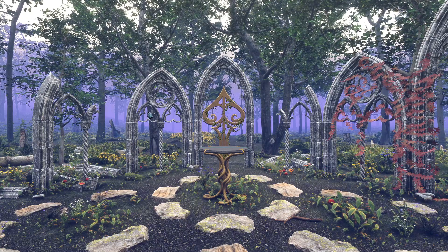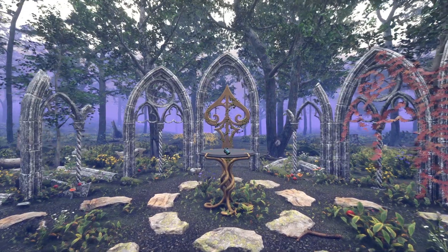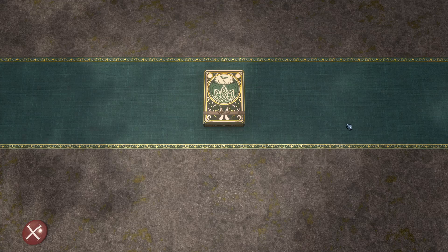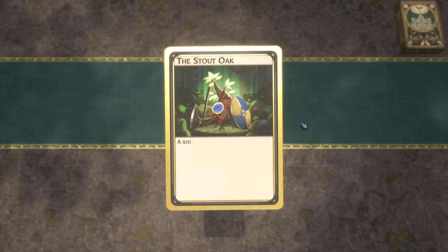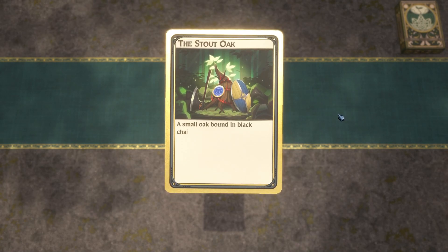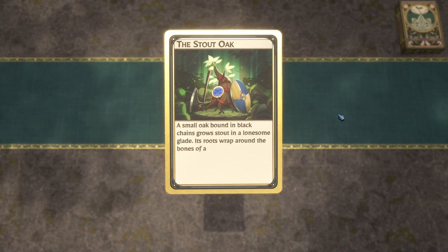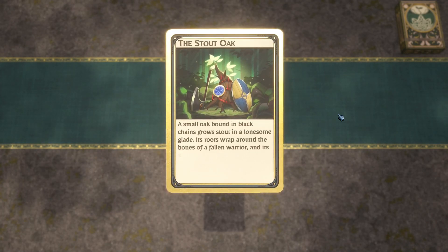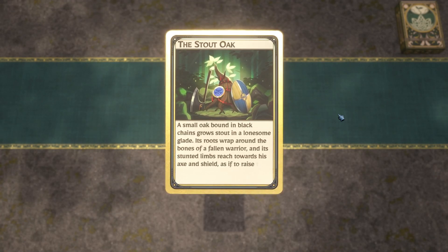Okay, how do we play this game? I see I'm unable to click on — oh, just click on the table. It's a deck of cards. 'Seedling' — a small oak bound in black chains, grown in a lonesome glade, its roots wrapped around the bones of a fallen warrior.